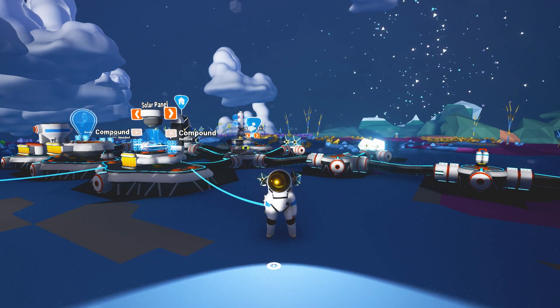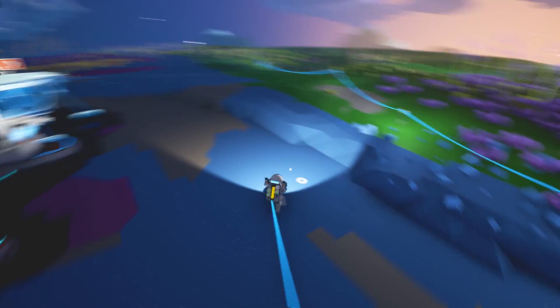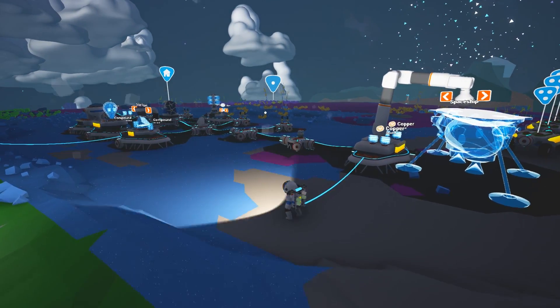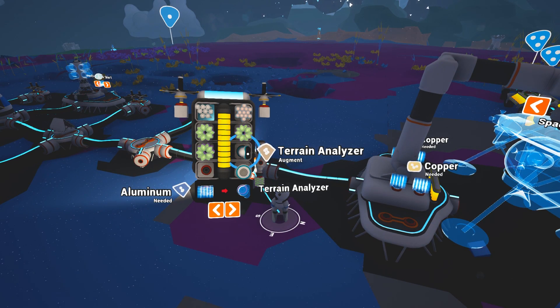Hey guys, the Haggard Nerd here, welcome back to Astroneer. Last episode we realized we do have the ability to make a spaceship but we don't have copper yet — I need to go dig some of that up. At the end of last episode I got cut short due to a storm, but we found a terrain analyzer, which is really cool. I haven't messed with one of these yet, I've only seen a general overview video. I know it's used to collect color — I think that's how it works.